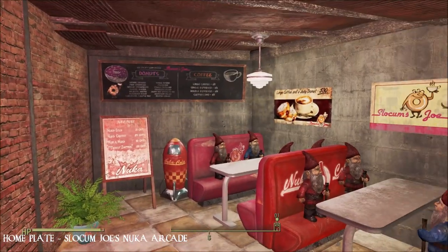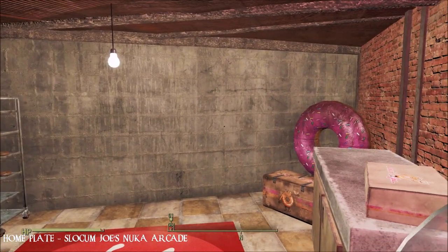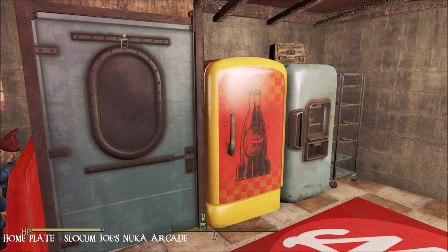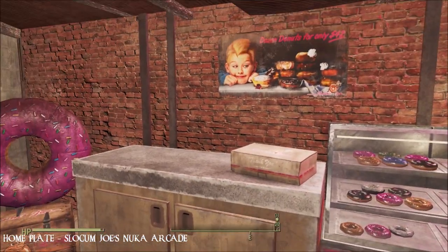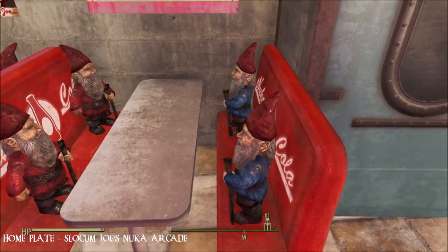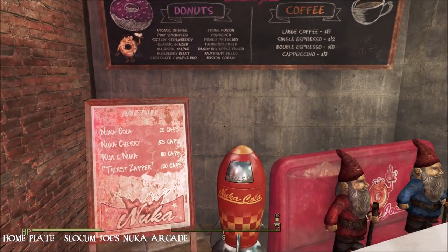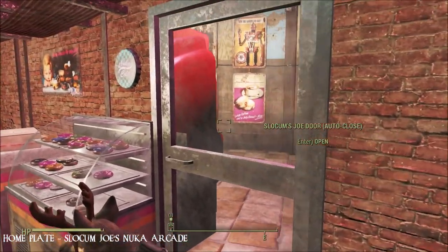When you first come in, you enter this area which is pretty cool. I love this whole idea of having a cafe-style diner here — I love that aesthetic in real life too. There's an antique fridge, bits and pieces, the Slocum Joe's donuts. These little garden gnomes made me smile too — you can't actually pick them up and move them, so I'll probably end up getting rid of a few so I can use the seats without sitting on a gnome's hat.